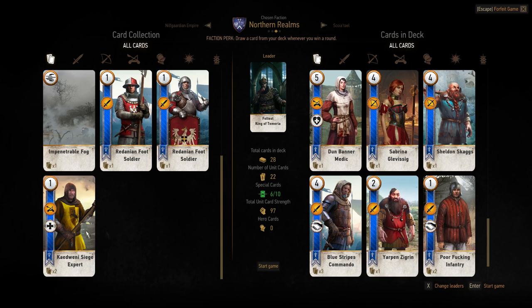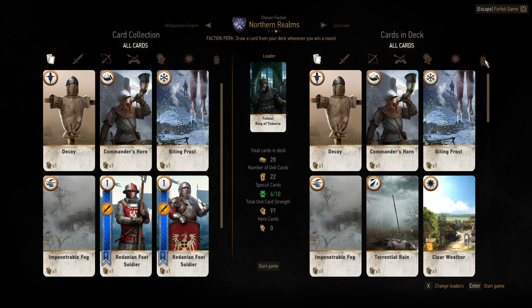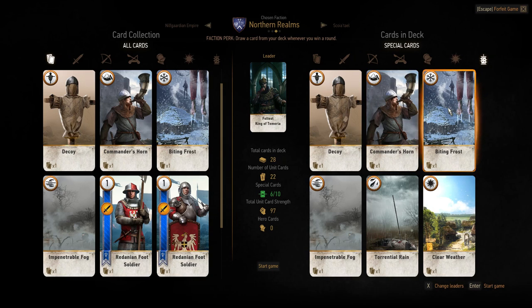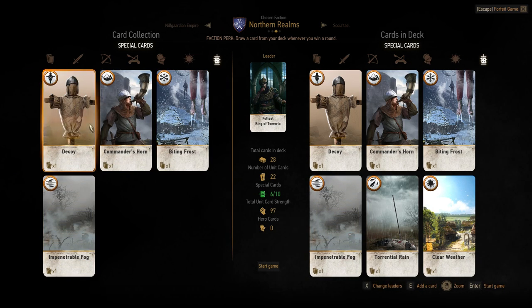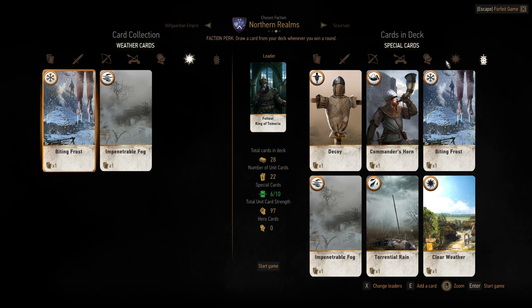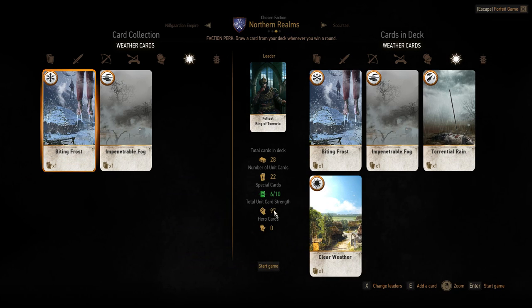What special cards do I have? I've got a Decoy, a Commander's Horn, a Biting Frost, Clear Weather, Torrential Rain, and Impenetrable Fog. I guess I have multiples of these weather cards. Well, I guess this is the deck I'm going to fight with — total card strength 97. That's probably not very good.